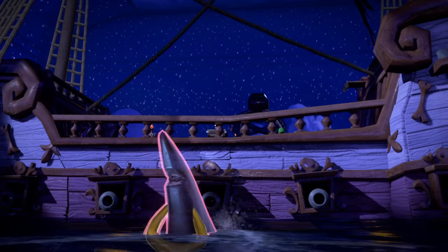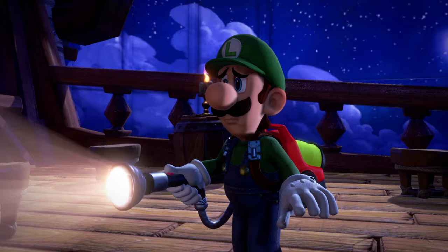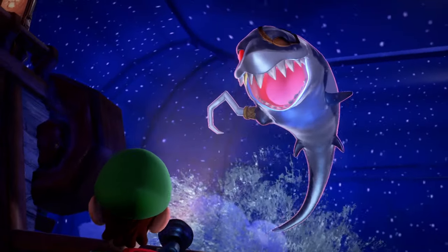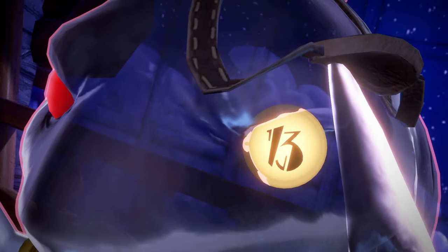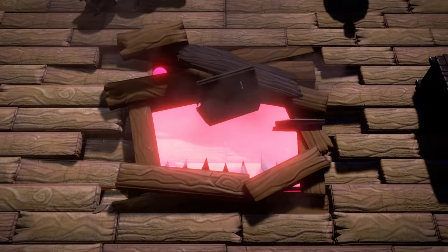Hi there, ReleaseFire here. I'm going to talk you through how to beat the shark boss on Floor 12F — it's the pirate ghost boss. It comes up out of the water and it is one of the coolest boss fights in the game so far. Hopefully this video is going to help you out.